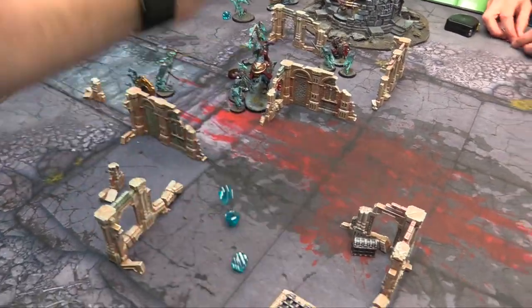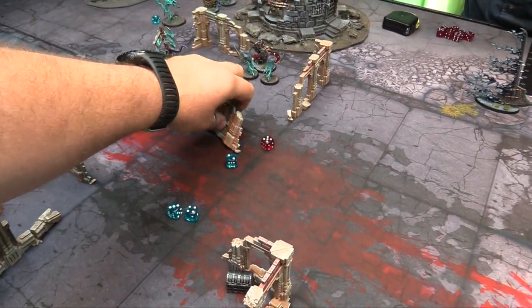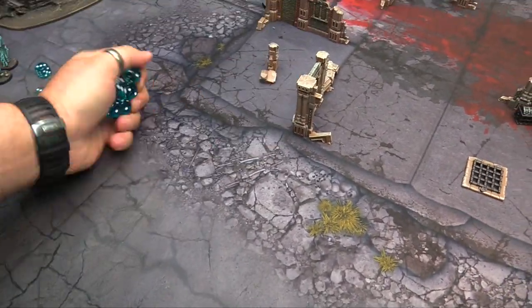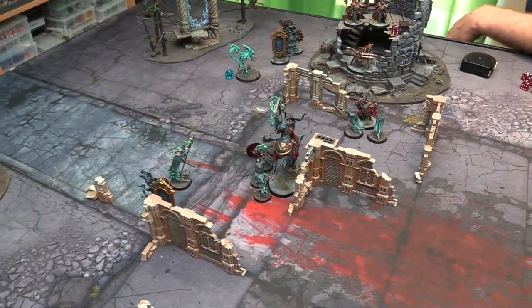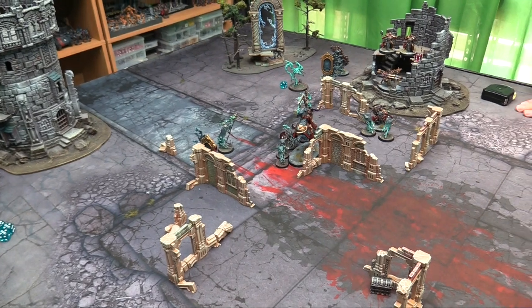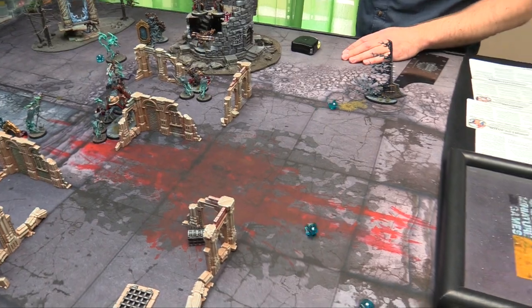Lord Executioner with his big axe — hitting on 3s, 3 attacks. 5-6s are triple damage and it's 3s to wound. Rolled just 1 wound through at minus 2 — failed save. Chainrasps: 7 attacks, 4s to hit, wounding on 3s from the Nightmare Lantern. 4 hits, then 3 wound — regular saves, fail. Another casualty — that looks like the combat phase for turn 4. No Battleshocks for either of us. Over to Nighthaunts — using healing from the Nightmare Lantern. Starting my hero phase, trying to dispel this on a 6 — and I do. It goes away.